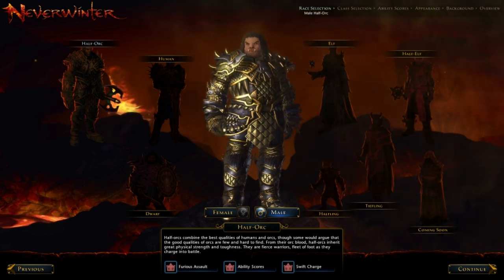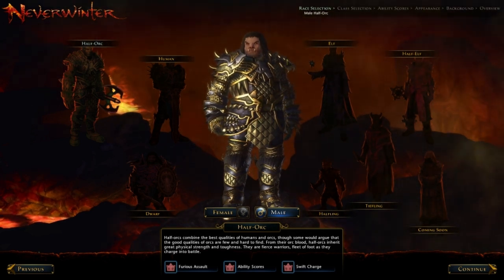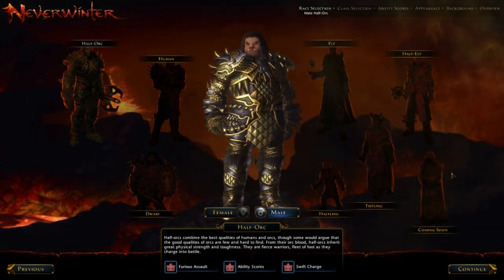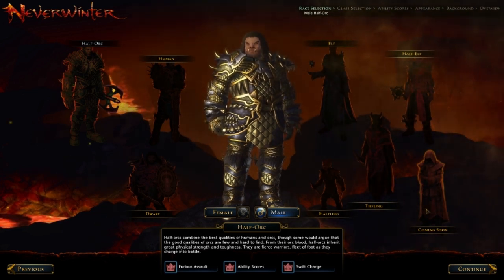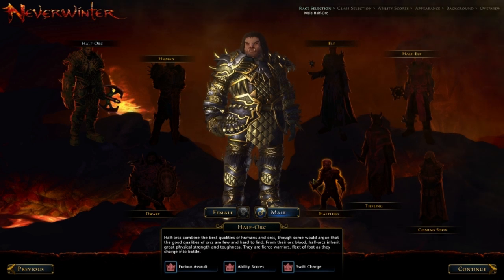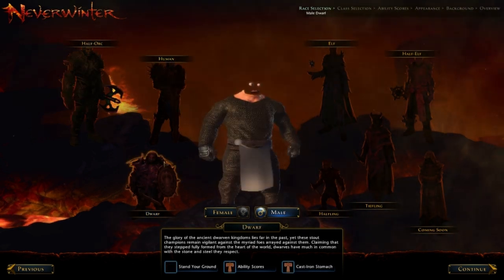Now here we have the first section of character creation — race selection. You can select from many different races, and more are to come. If I am correct, Drow will be next. I'm assuming they will continue creating more races as the game grows. But for now, we will start off with the different races we have here.